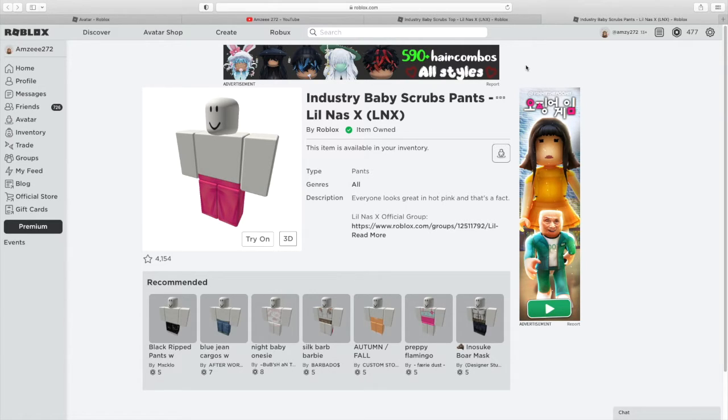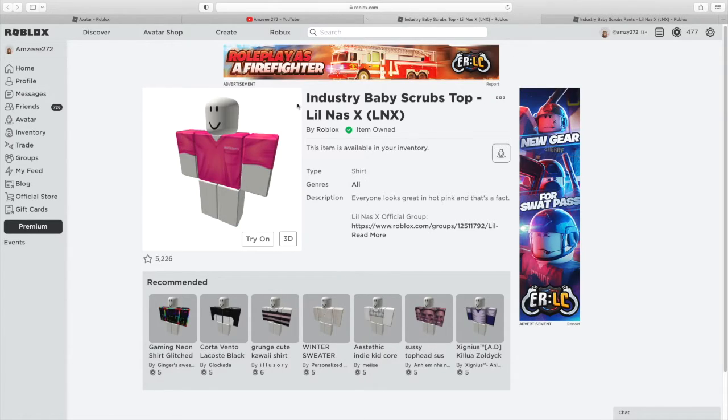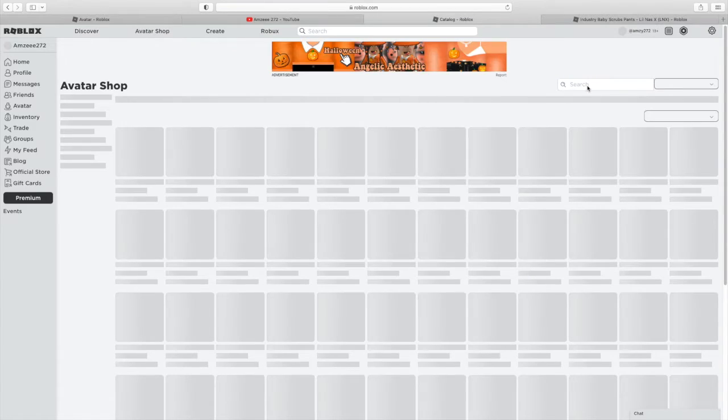We also have the Industry Baby scrubs pants, which are just the hot pink pants, and that is free as well. So you can either type in 'Industry Baby scrubs top' — let me just copy that so you could copy it straight into the avatar shop.